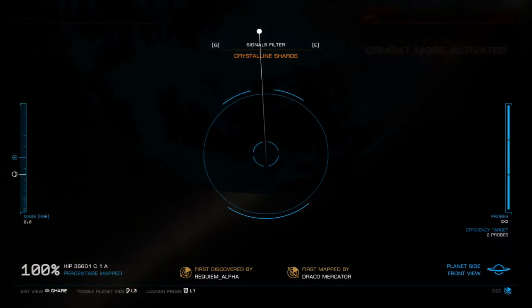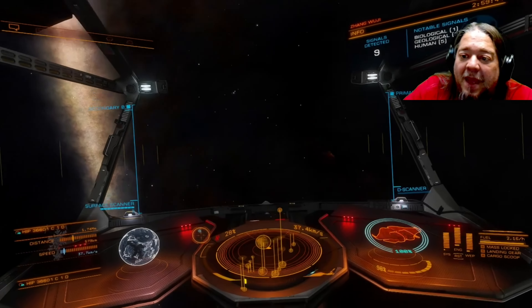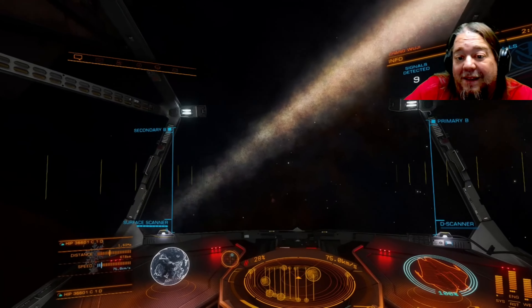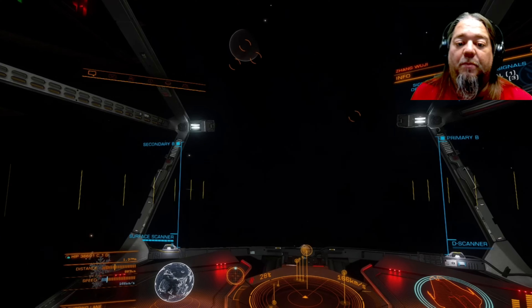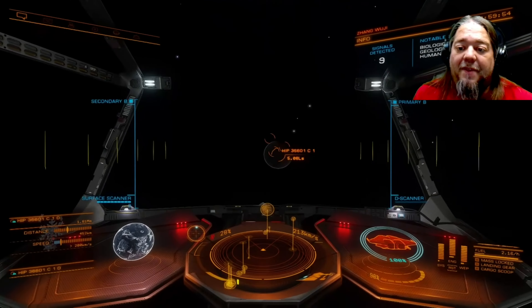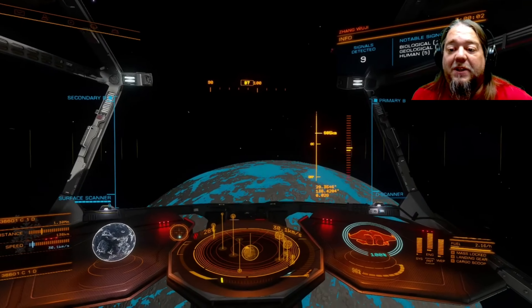Speaking of surface scanning, that's exactly what you're going to need to do once you get started — scan the planet, then head either straight for the coordinates for each of the planets listed in the description down below, or train your filter to crystalline shards. Hit E on the keyboard — that's the default binding — and then head towards the blue area on the heat map. Fly along the surface somewhere between 30 and 100 meters and look for forests of crystalline shards.